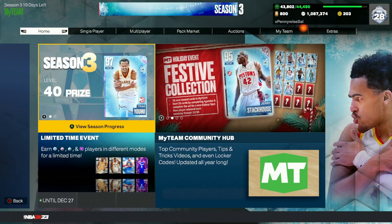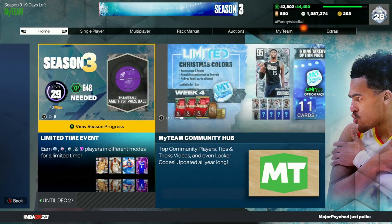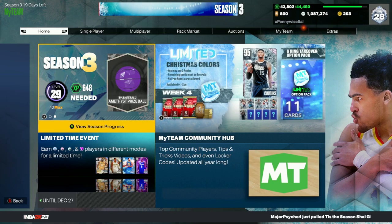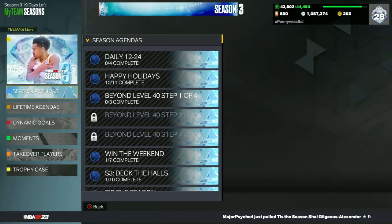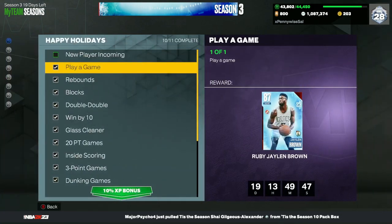In this video I'm going to show you the ultimate guide for starting NBA 2K23 My Team. A lot of you are probably getting the game for Christmas or when it's on sale. If you're loading up the game and want to know what to do first, the first thing to focus on is the Season Agendas — specifically the Happy Holiday set, which is hands down the best way to start My Team.